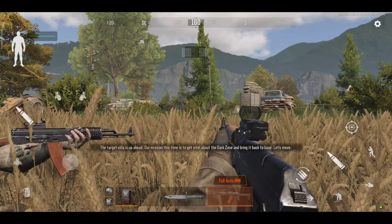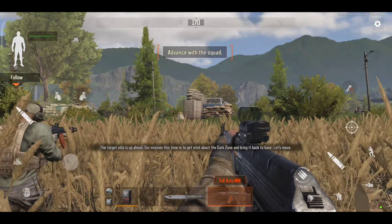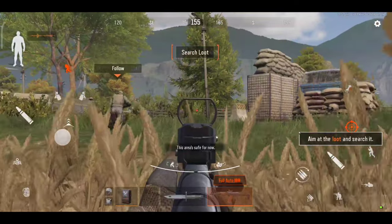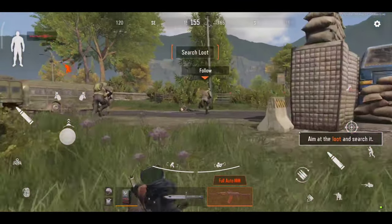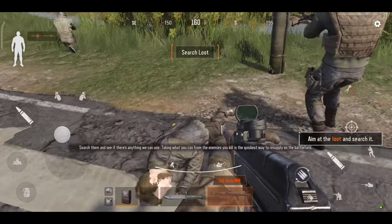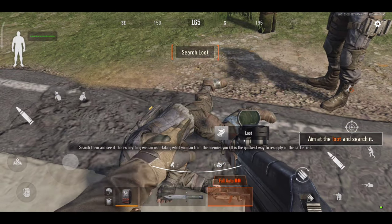The villa's just up ahead. Our mission is to locate the Dark Zone intel and bring it back. Move out. New guy, search the body — looting is the quickest way to resupply on the battlefield.